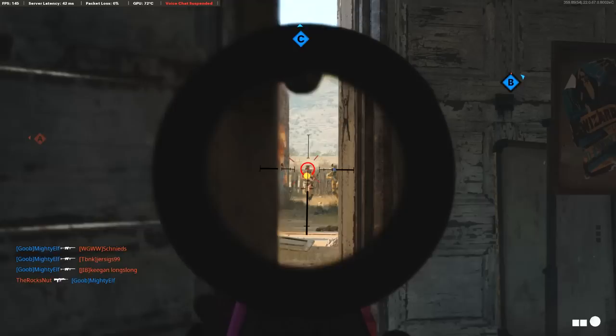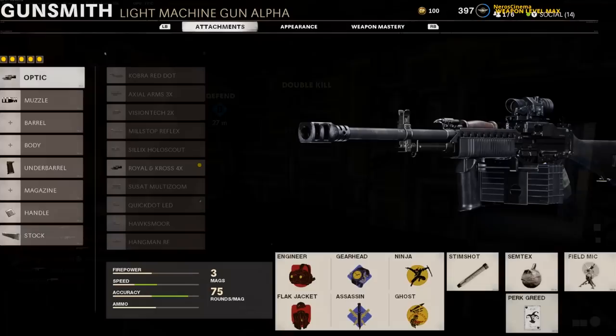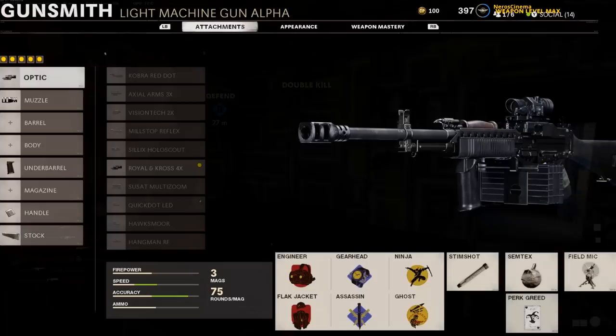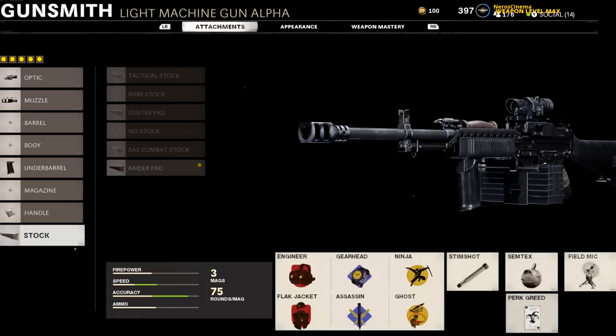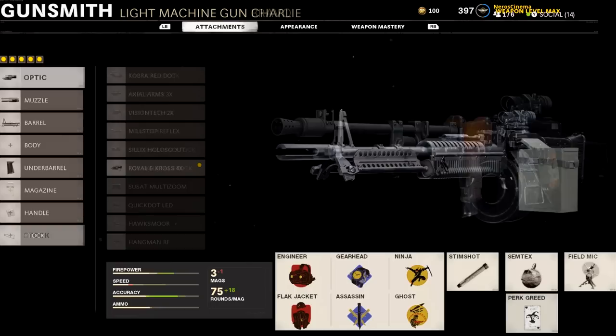That pretty much does it for the light machine guns. The challenges are basically the same as assault rifles and tactical rifles, but there are only three LMGs to finish to unlock diamond, so they should go a lot faster. Build into damage and long range, and add what you can to improve aim-down-sight speed and sprint-out time for close-quarters engagements. Have patience going for cover kills, aim for the head when convenient, camp on three killstreaks to get to five, and before you know it you'll have diamond LMGs.